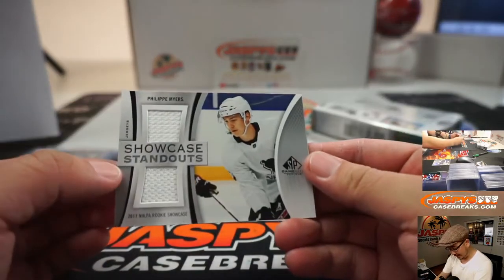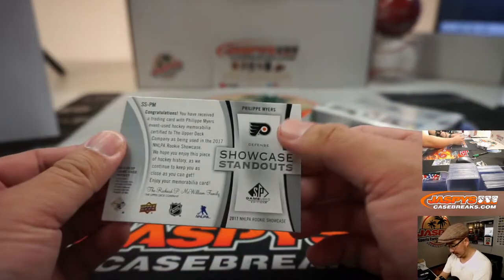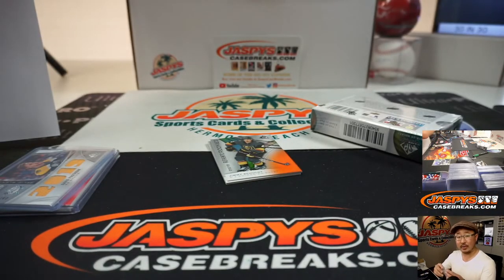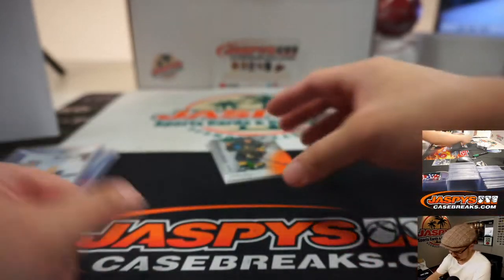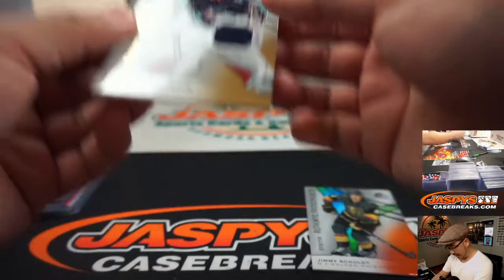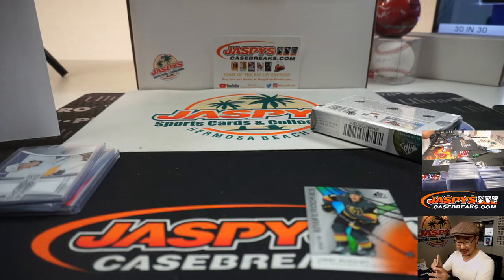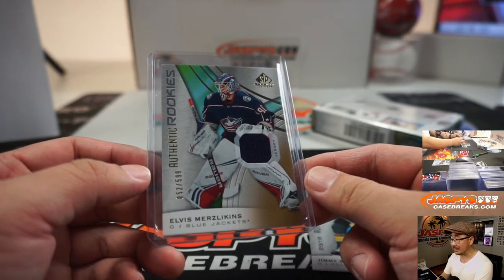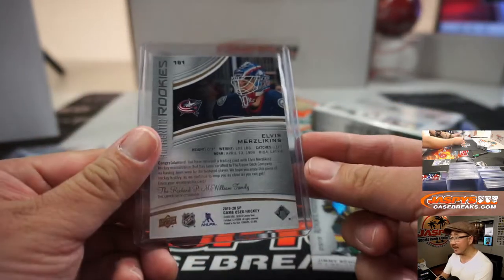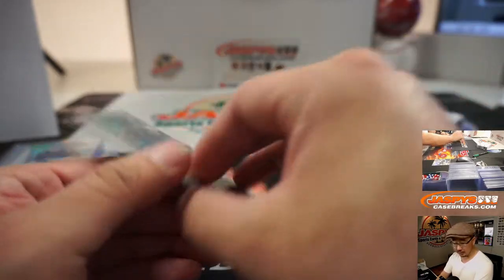Then we've got Showcase Standouts — Philippe Myers, and he is a Philadelphia Flyer. That's going to go to Chris. And we've got Elvis Merzlicanins for the Columbus Blue Jackets — that's kind of a mouthful there. Chris Maxwell with the Last Bond Mojo. I'll practice that name five times a day. And that goes to Jimmy Schultz — goes to the Knights, that's for Edwin.